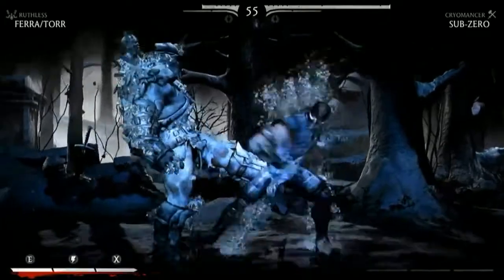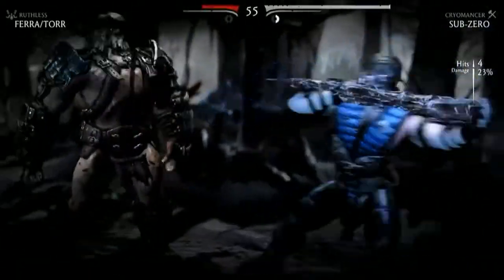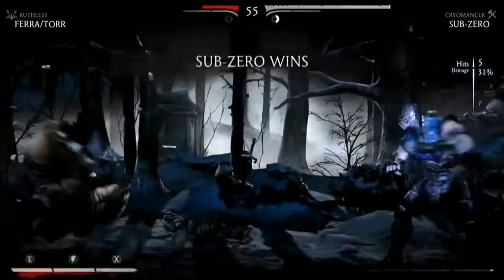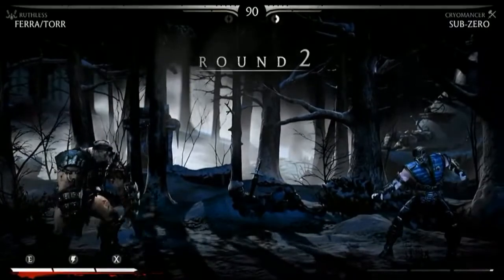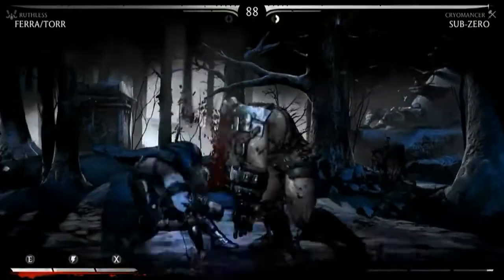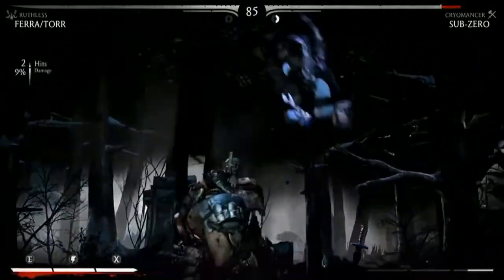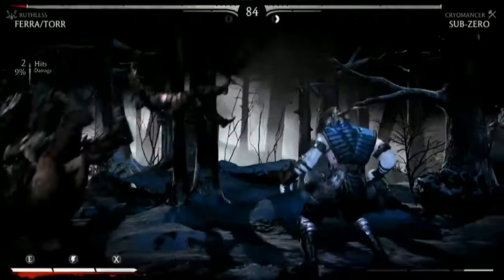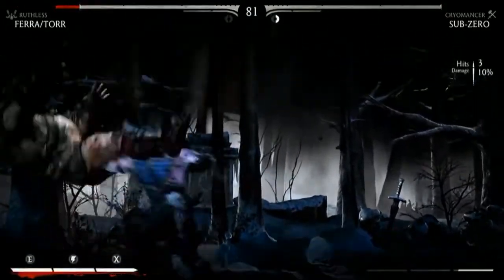You see Ferra/Torr here getting his entrails frozen and then jammed into his eye. What triggers these close-ups? Those are the X-ray moves, which is something we introduced in Mortal Kombat 9, the MK in 2011. That was something people really loved and embraced. We had these super meters and a really great number of moves that can be performed with them. So we kept that and added these character variations on top of it.